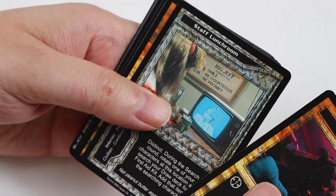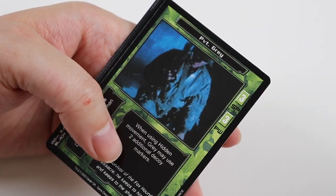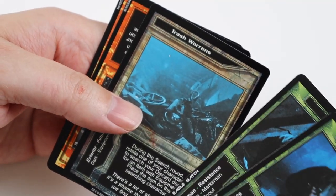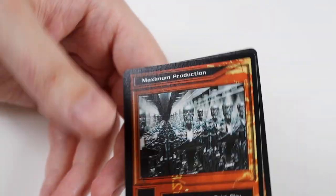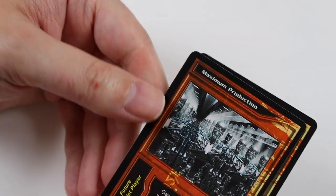We've got three packs left. We have Scatter, Staff Lunchroom, Distractions, and Light Assault Infiltrator. Uncommons are Private Grey, Corporal Marcus, and Trash Warrens. And the Rare Card is Maximum Production — I don't have that. And a Common of Storm the Wise.